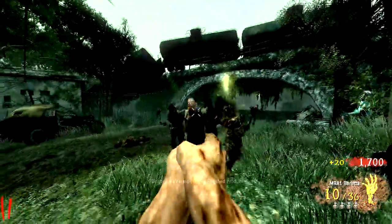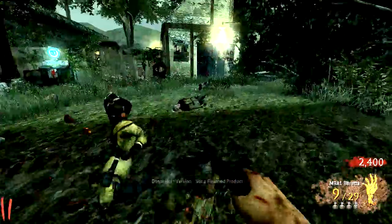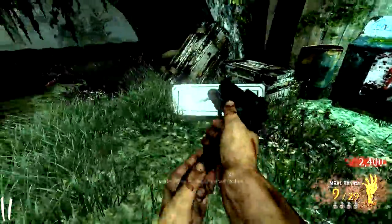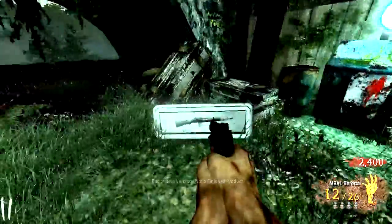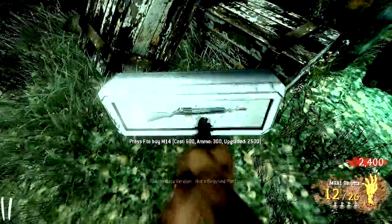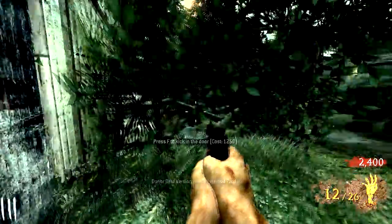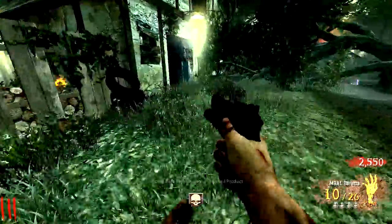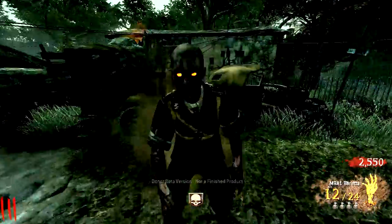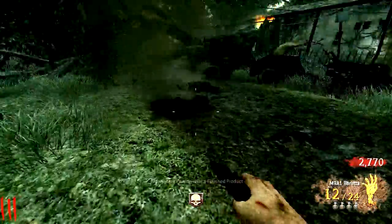I'll show you guys the wall guns at the end of this round. Look at this — the weapon just appears like that on the wall. We got the M14 but I don't really want that. There is an epic Honey Badger in this from Ghosts that I definitely want to get my hands on, because it looks like one of the best wall guns and we get it pretty early as well.